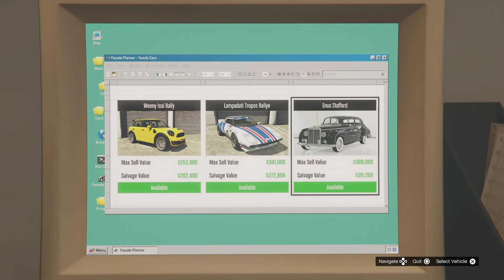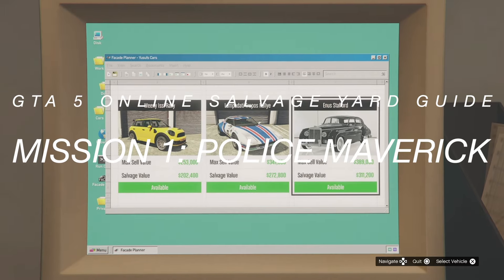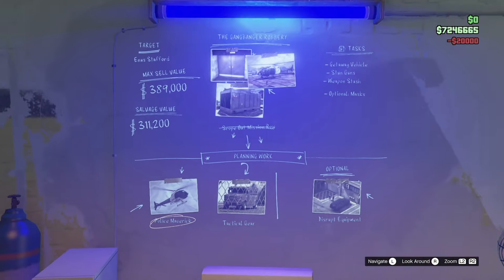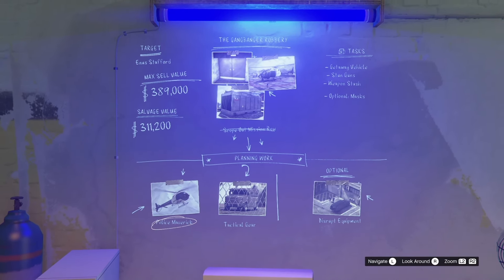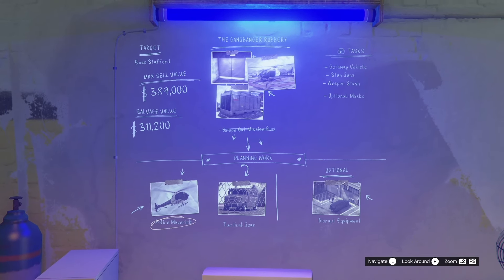Heading over to your computer, all you have to do is go to the Enus Stafford right here. It's $389k, but you have to pay $20k to start it up, so there's going to be some dialogue. Make sure you have body armor, food, weapons, and an MK2 or equivalent when starting any of these missions.